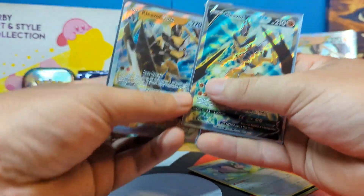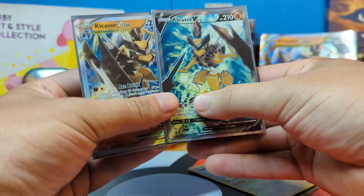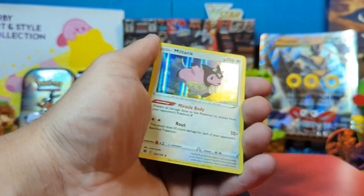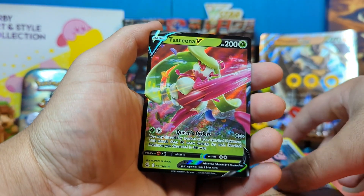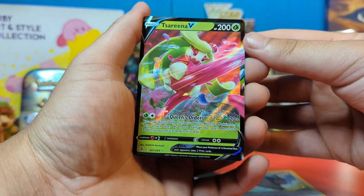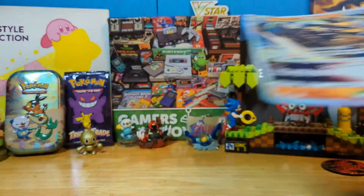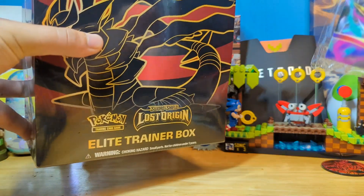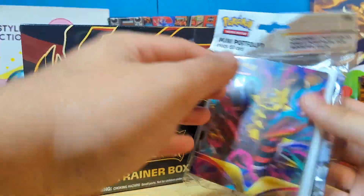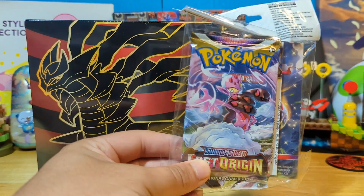A quick recap: we have the two full art promos we got, and I still really like these — they're really nice. Unfortunately, we didn't get the craziest pulls, but hey — a Holo Miltank and a nice Tsareena V. Not complaining; it looks cool. While Kleavor is cool and all, I think there's a better way to end this episode — with a sneak peek at Giratina and an extra bonus pack. Stay tuned — this could be fun!